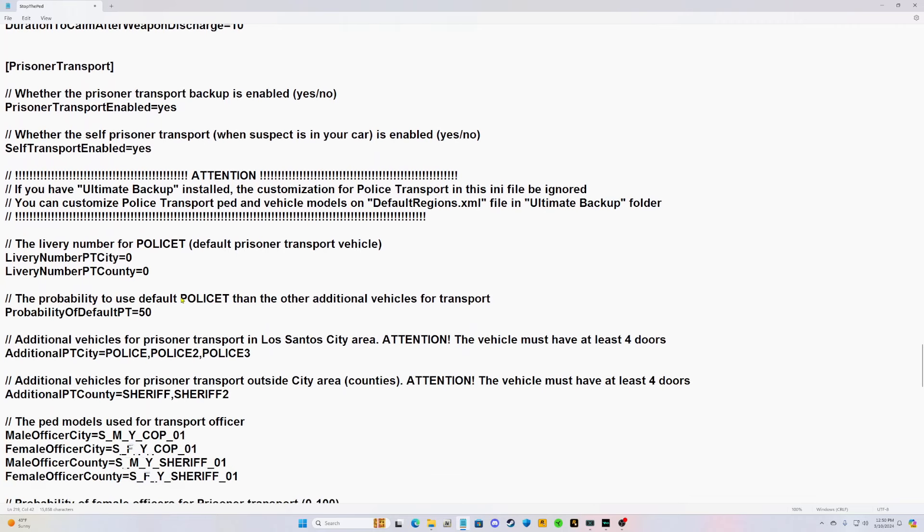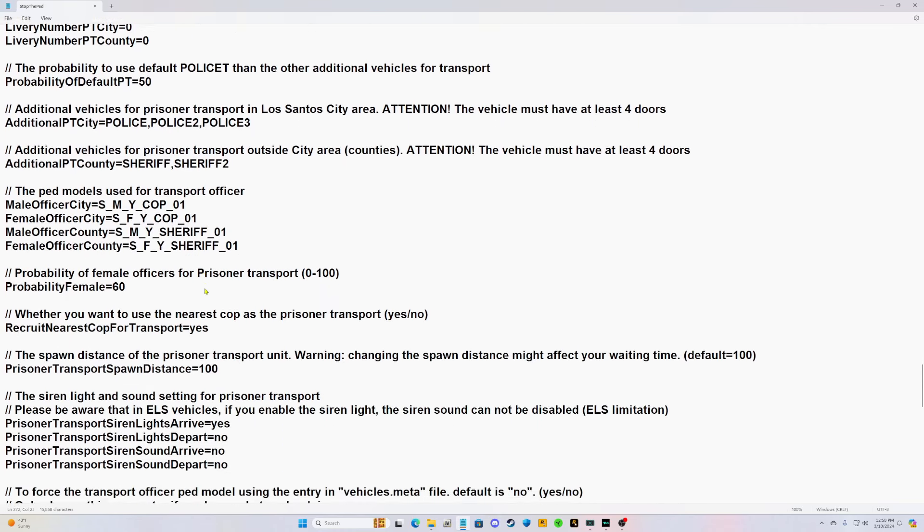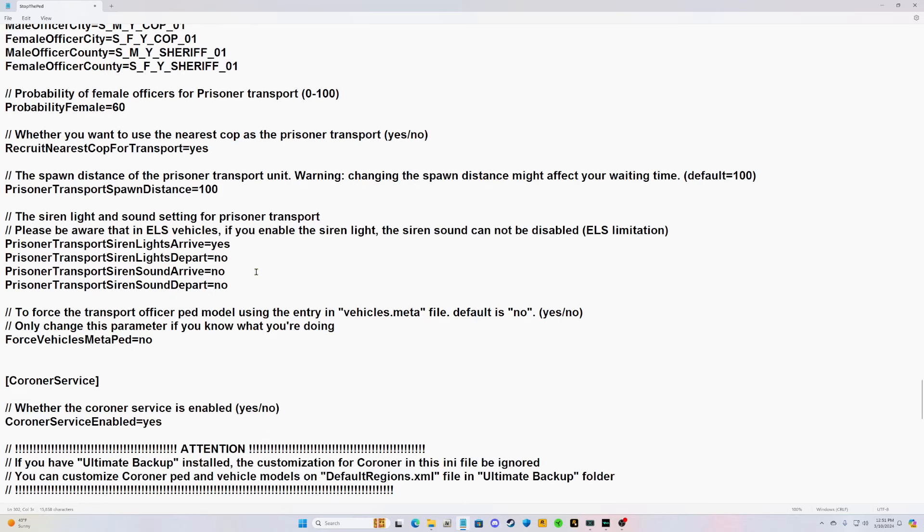Where it says 'self prisoner transport enabled,' make sure that is set to Yes — that way you can call for transport. Very important: 'whether you want to use the nearest cop as the prisoner transport' — make sure that is set to Yes. This means when you call for transport, instead of a transport van coming in, the cop nearest to you will take the ped to jail.